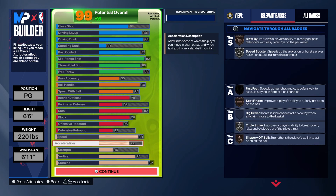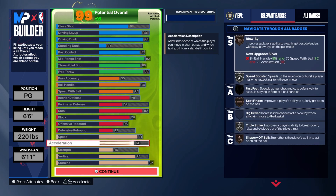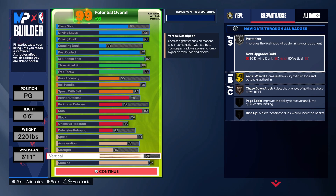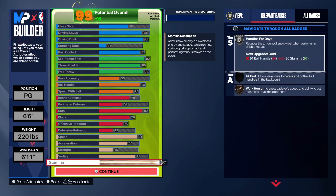For the physicals, copy everything how it is — don't try to change anything. This is how you're gonna get speed boosted on silver. This is how you're gonna get blow-by. This is how you're gonna get your contact dunks, area wizard, chase down — all of that. So copy everything stat for stat.